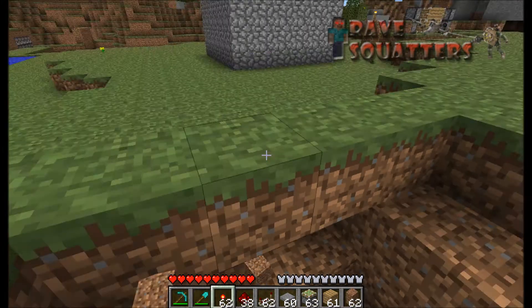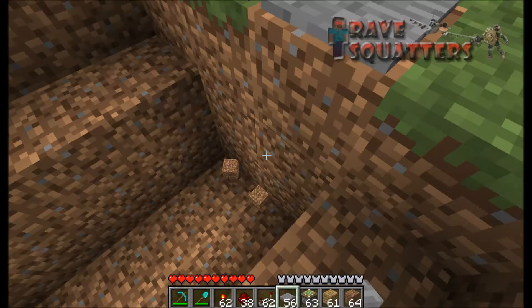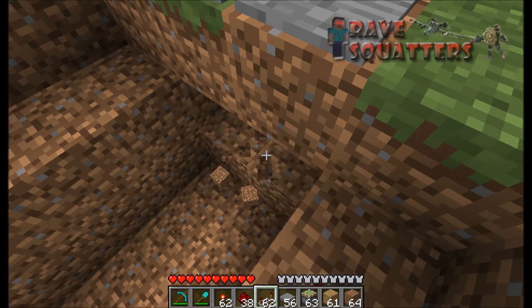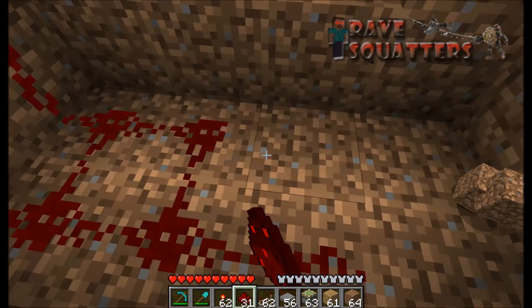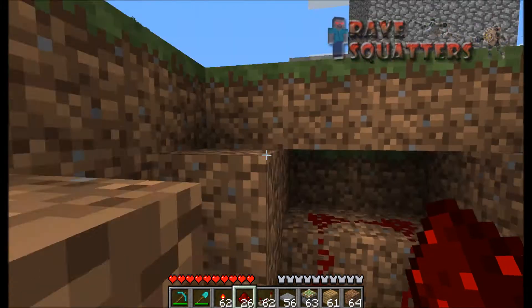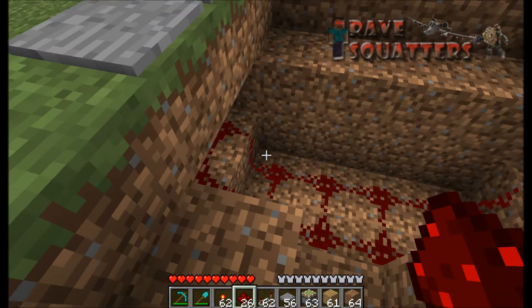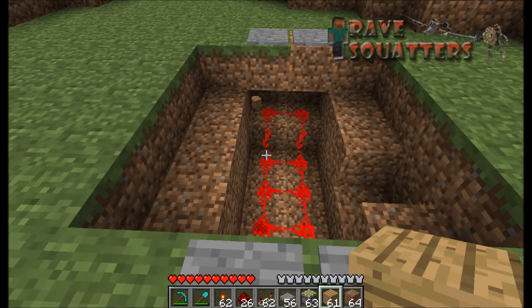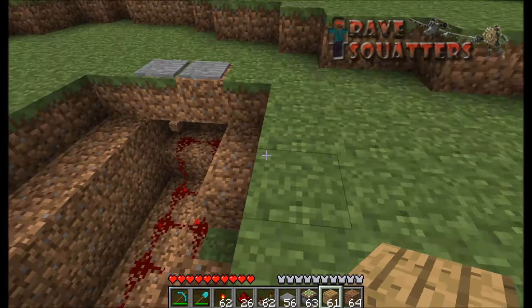Destroy two blocks at either end and put pressure pads on top of them. Then destroy those blocks and put redstone underneath in a grid pattern. This will pick up the power from the block above it that has been given off by the pressure pads. Now you need to run a wire off it.